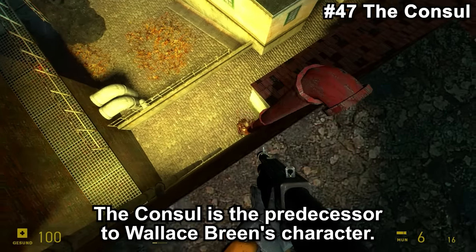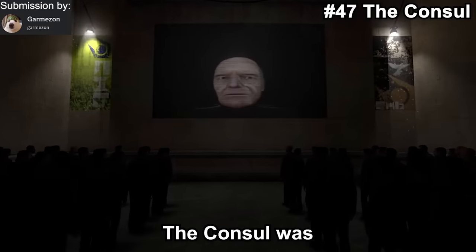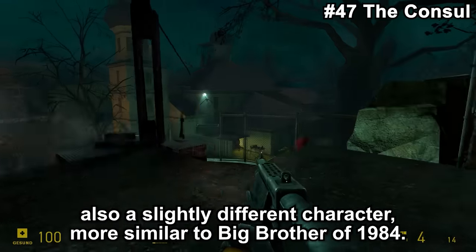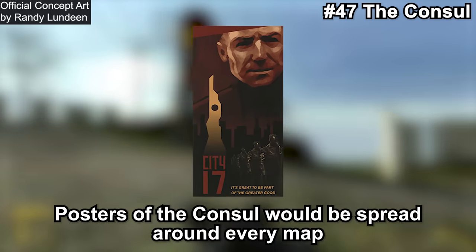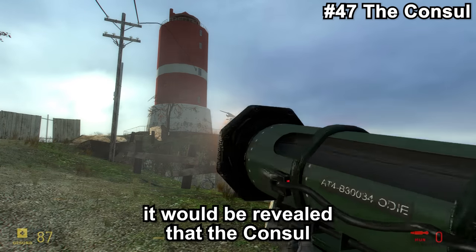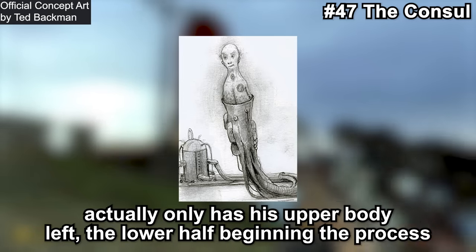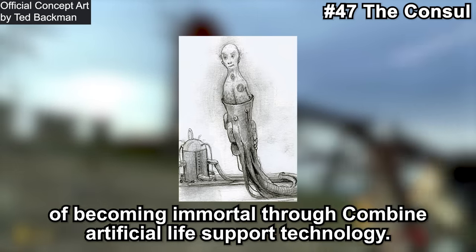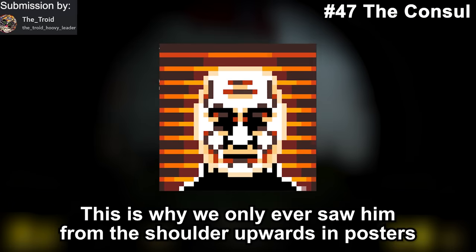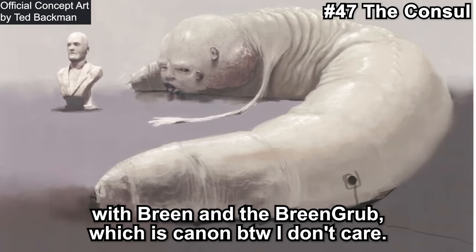The Consul is a predecessor to Wallace Breen's character. Breen was originally known as the Consul instead of the Administrator. The Consul was also a slightly different character — more similar to Big Brother from 1984. Posters of the Consul would be spread around every map with propaganda everywhere. Eventually, in Eli Maxwell's lab, it would be revealed that the Consul only had his upper body left, the lower half beginning the process of becoming immortal through Combine artificial life support technology — which is why we only ever saw him from the shoulder upward in posters. The whole life support thing eventually came true with Breen and the Breen grub, which is canon.